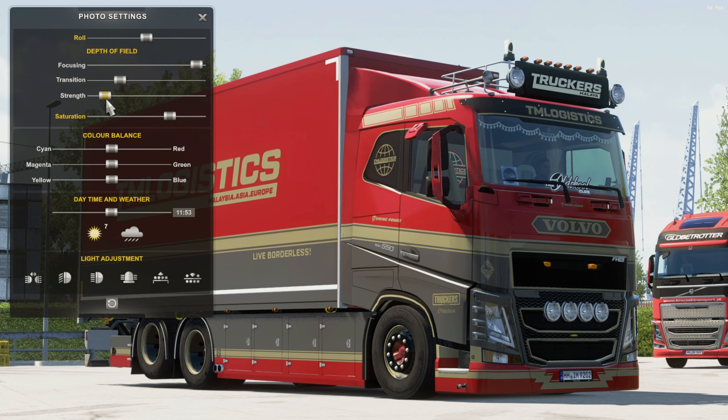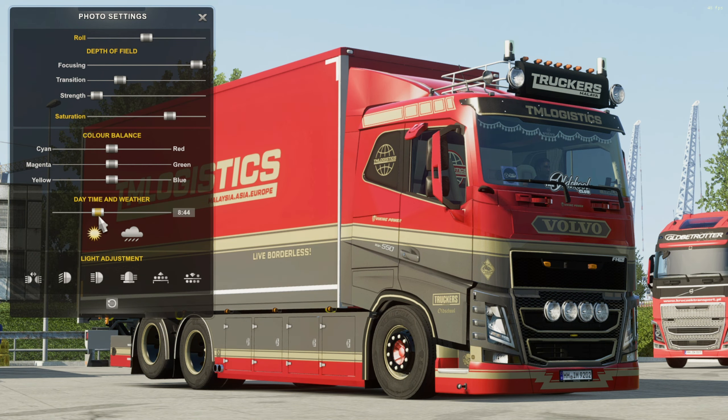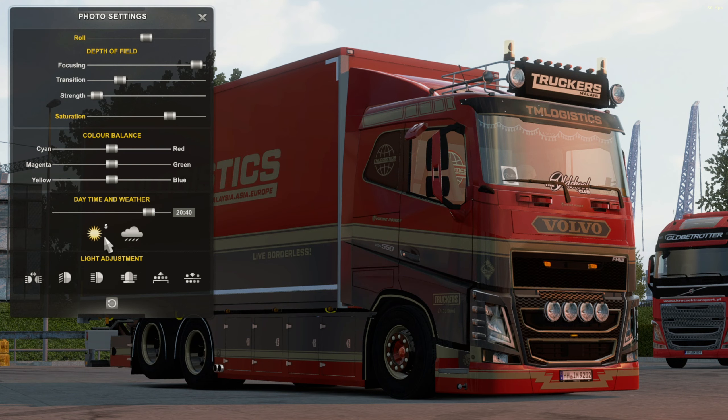What I do is I always lower the strength. Then you can play with the skybox like this. For this video I use vanilla — I don't use any graphic mods. I think you all know how to play with this. Adjust the lighting and recompose as needed.